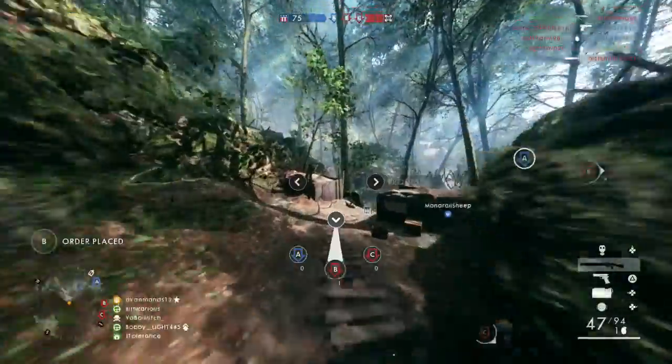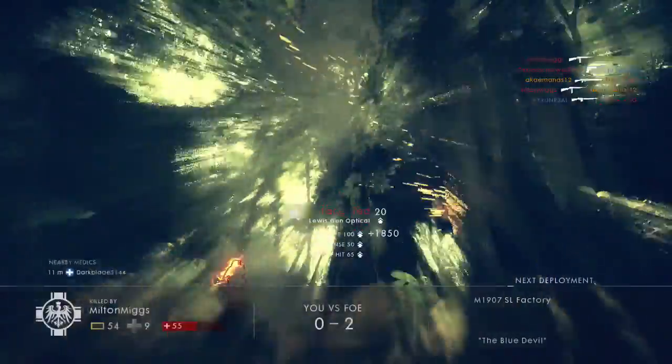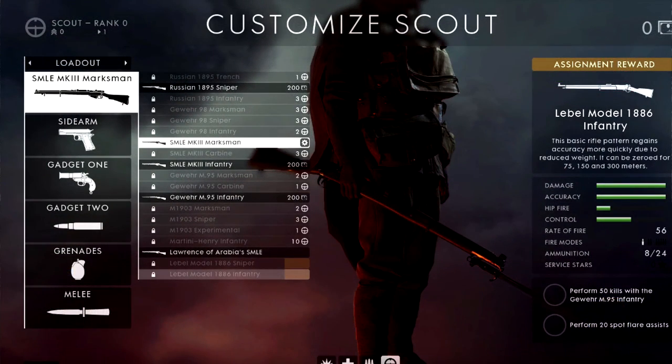Moving on to the Scout class, we have the Lebel Model 1886 Sniper. It's not bad but doesn't perform as amazingly as I expected — still a great sniper for Scout class players. To unlock it, perform five headshots with the Russian 1895 Sniper and 10 periscope spot assists. The periscope spotting kit is part of the Scout class — you look through a telescope to spot enemies. Both challenges are very easy and can likely be done within one game.